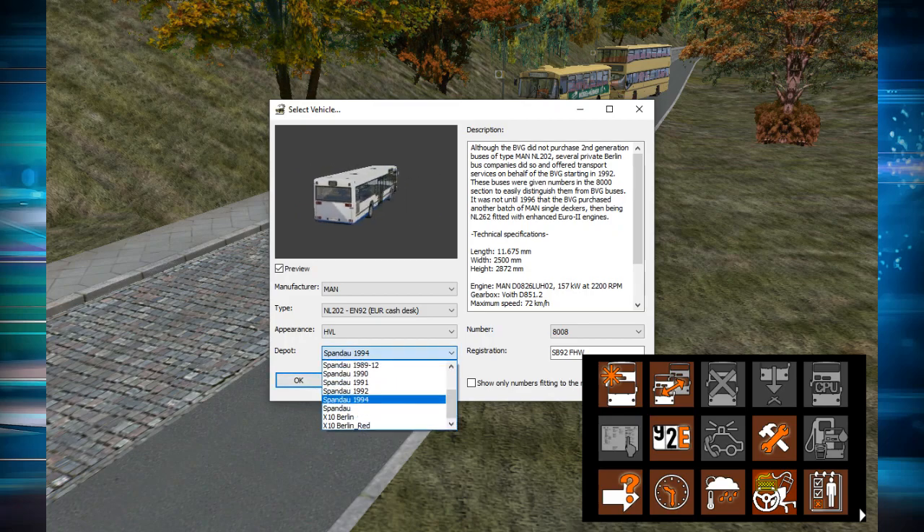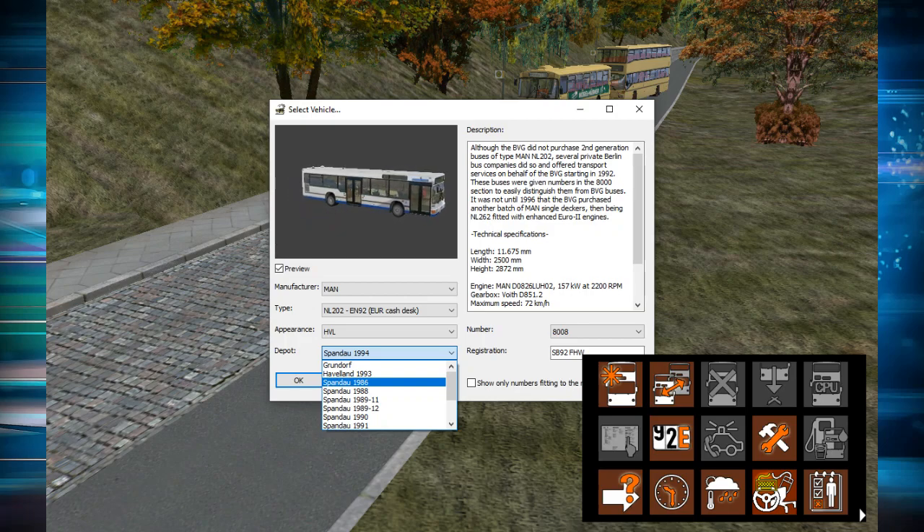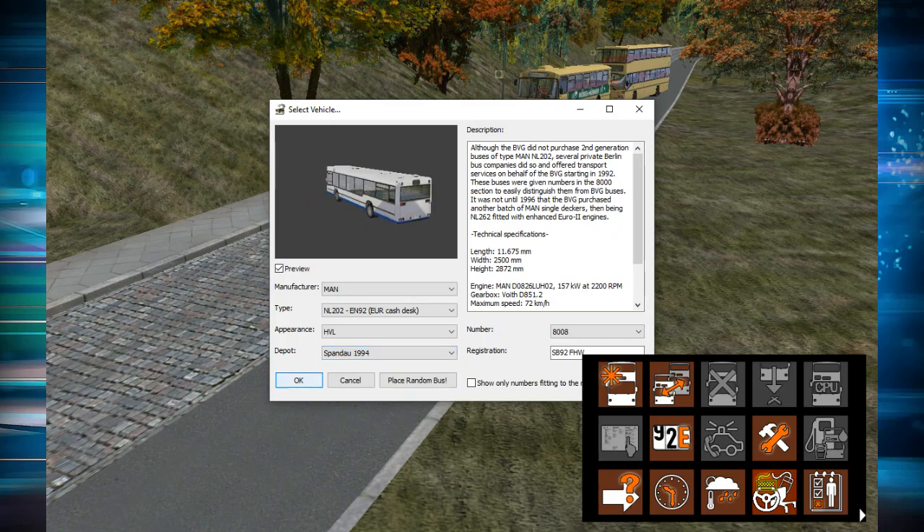Then we've got the depot. Depending on the year you've set the game to — which you do in the starting menu when you first load OMSI — if you set the year to a different year than what's already picked, you'll need to put the depot to match that year. If the years don't match, the destination display won't reflect the correct year. As I've set the game to the current date, the 3rd of October 2020, we're going to go for Spandau 1994, and press OK.